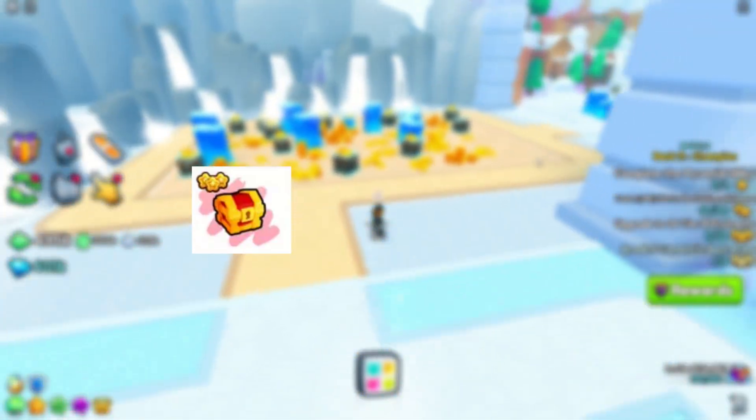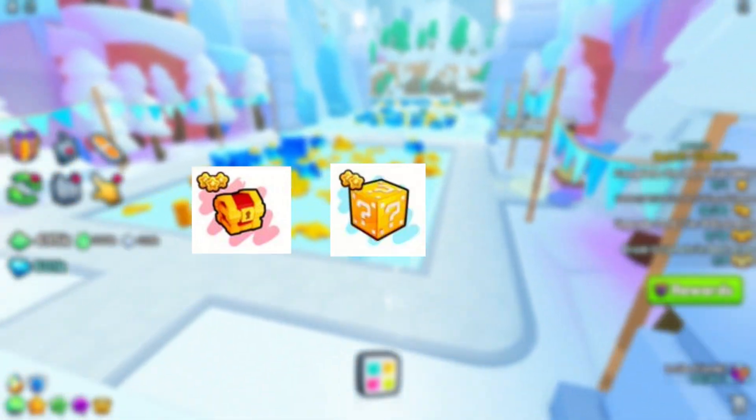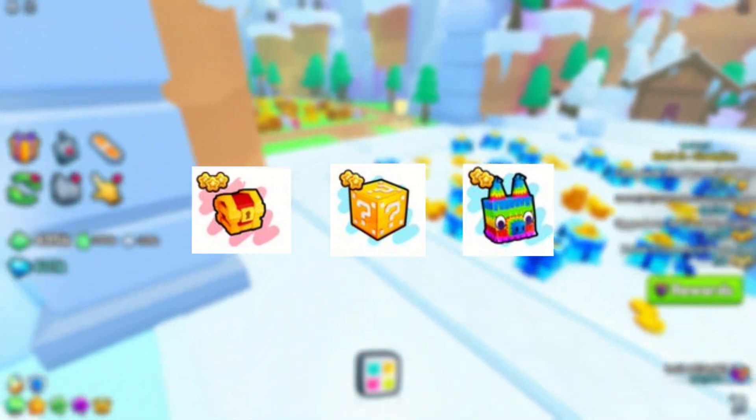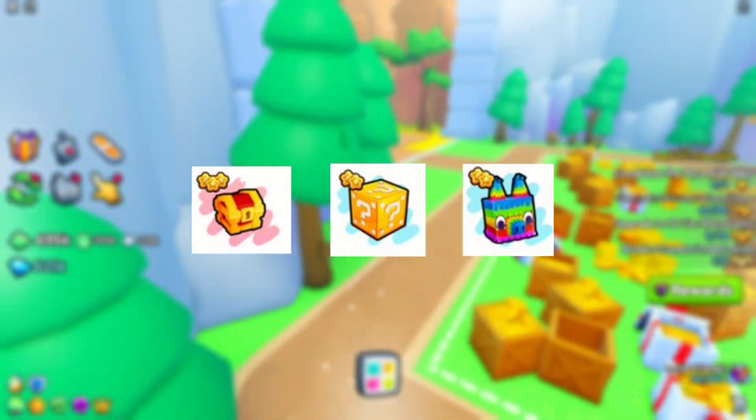We also got this chest. Basically this chest item is just going to spawn a mini chest. Same with the lucky block — it just spawns a lucky block, and I'm guessing the pinata does the same. I think the pinata will drop diamonds because in Pet Sim X it also dropped diamonds.